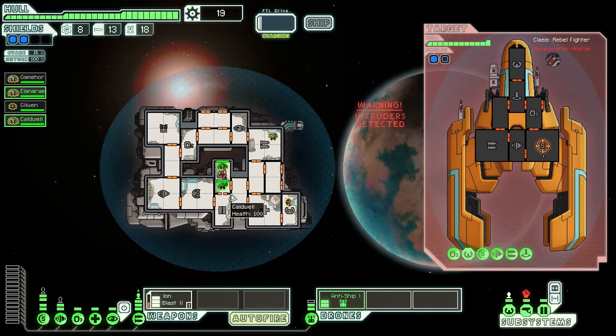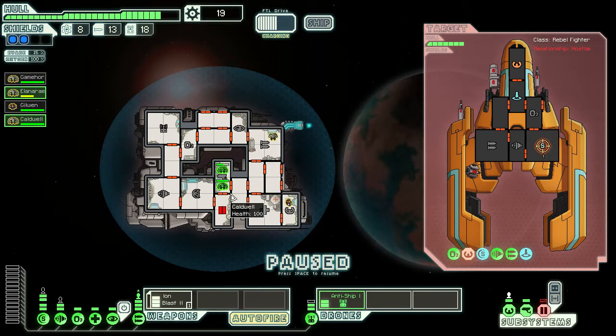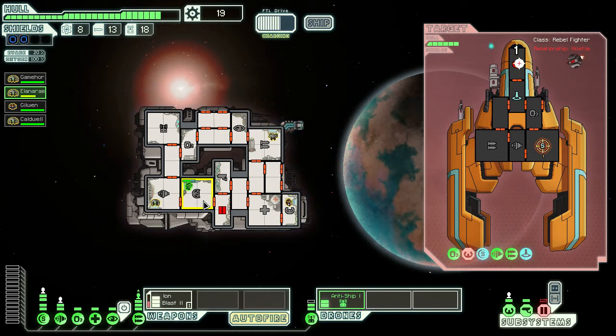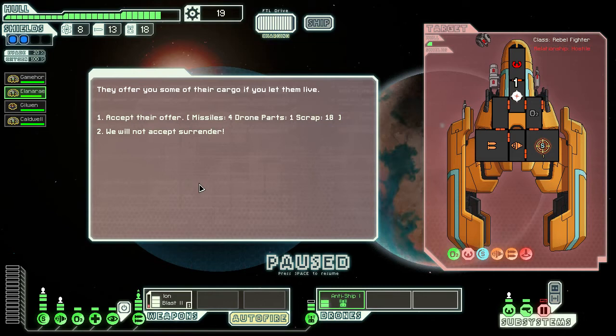They want to take out our sensors. Back. Okay. Cawdwell returns. And Ella back with the shields. We deal with the doors later — not that critical right now. Four missiles, one drone part, eighteen scrap units.